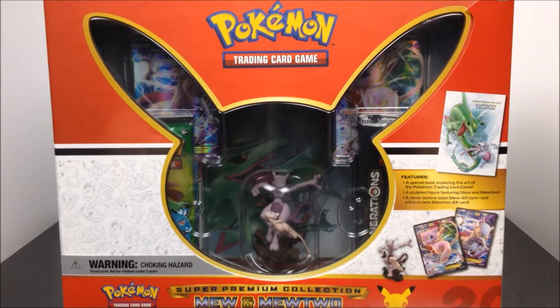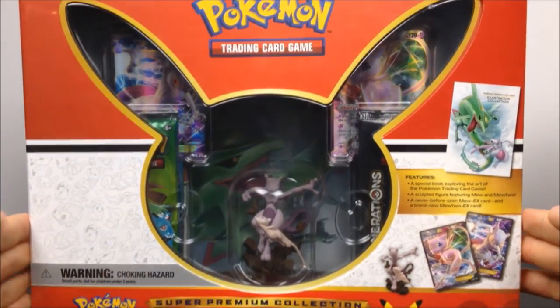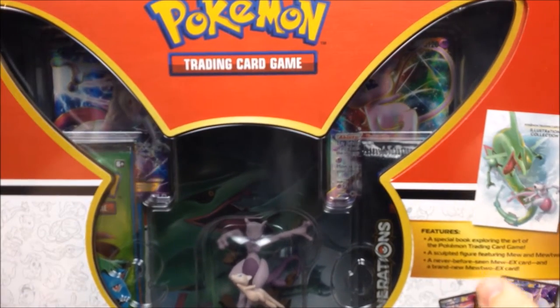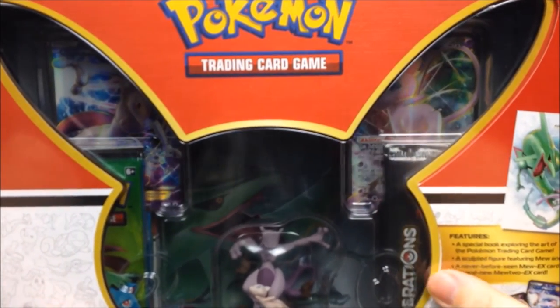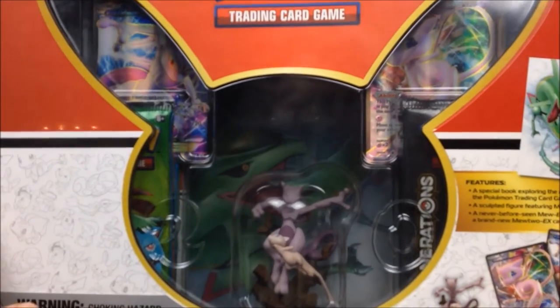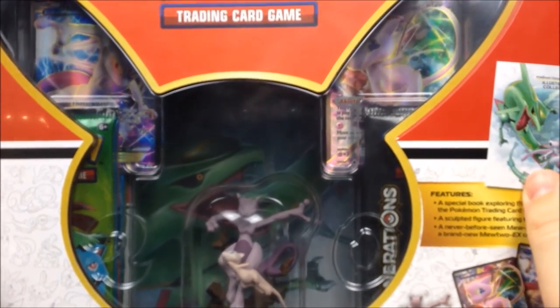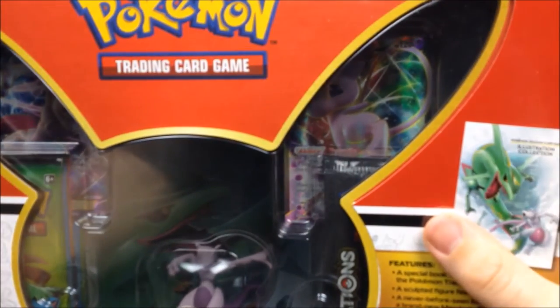Welcome to the Awesome Nerd Show! We're doing another Pokemon card unboxing. We have this new box - the Pokemon Trading Card Game Super Premium Collection featuring Mew and Mewtwo. This is another Pokemon Generations card pack. As they say, it's a super premium box, and in the center there's a featured Mew and Mewtwo. It's got a Mew and Mewtwo statue, a Mew EX card, a Mewtwo EX card, and a bunch of other stuff.